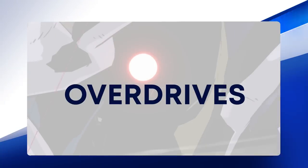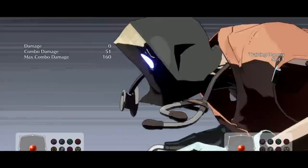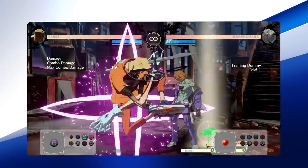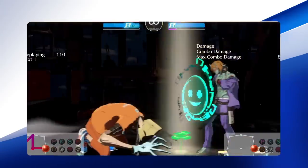Bonecrushing Excitement is a reversal super. Faust is invincible as he brings up the Wheelchair of Doom after spawning a four-leaf clover. If opponents are hit by the wheelchair, a cutscene will happen and you'll deal a damaging blow. Faust has some options where he can do a purple roaming cancel after the initial startup of the super, but be careful — opponents can try to jump or block the super and Faust will end up taking the gurney.